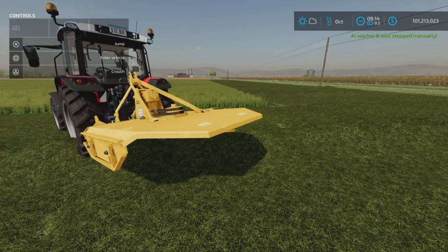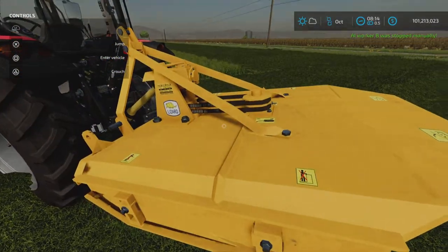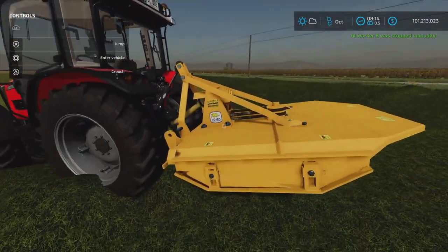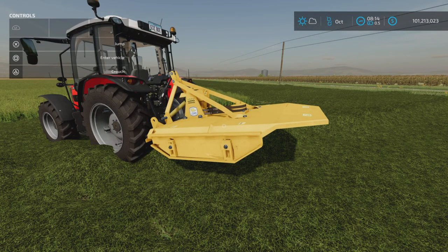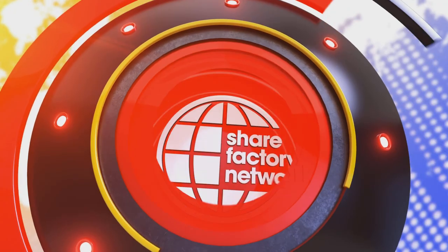Not a whole lot to it — nicely made, details are nice, nice animation, and it works well. The workers use it as they should. So there you have it: the RC Mower by FBT Modding, 1.29 megabytes to download and two slots on console. Thank you all for watching. I'm Loony Farm Guy, and remember, it's only a game. Till next time, bye for now.